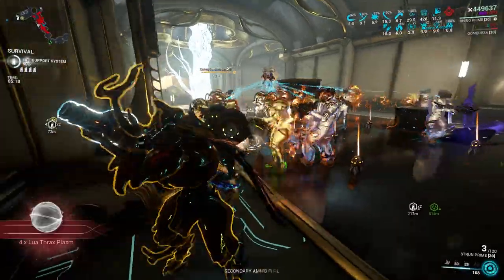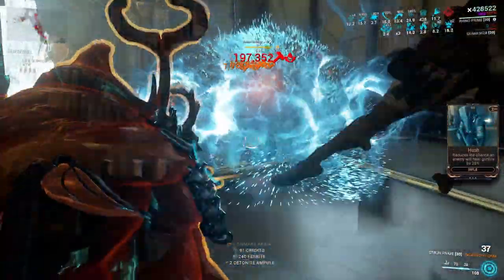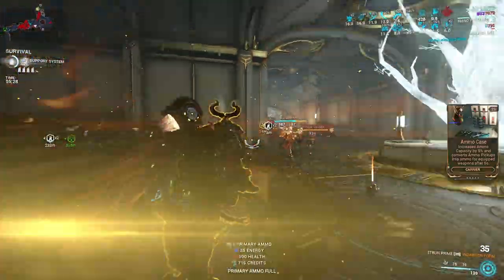With Rhino, it's very good since mods like Arcane Guardian now proc while the Iron Skin ability is active. This means that 900 armor will always be available to somehow boost the amount of Overguard you earn with Rhino.